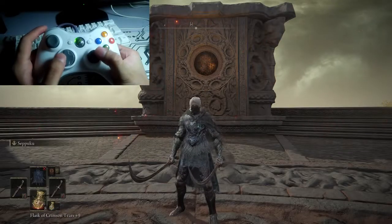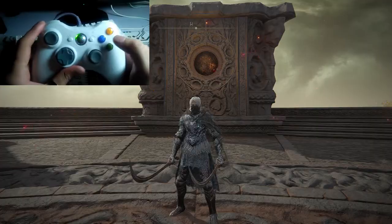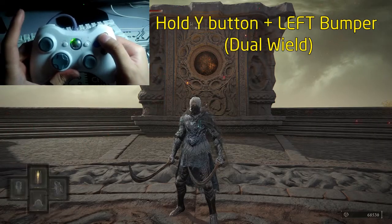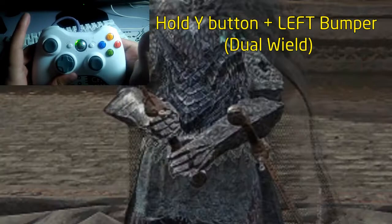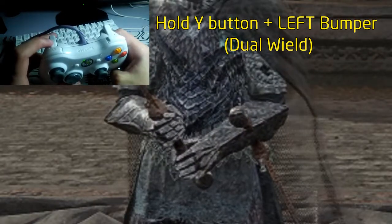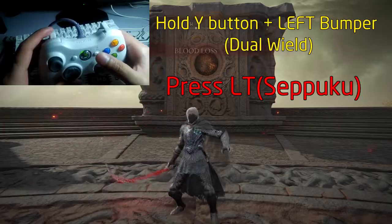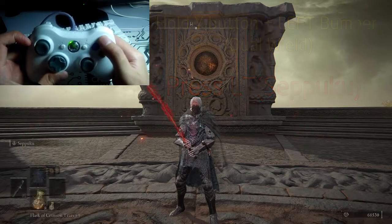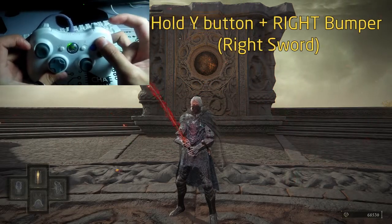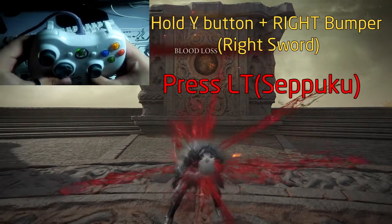Now let's activate both weapons. Hold the Y button, then press the left bumper to dual wield your left sword, then press left trigger to Seppuku. Hold Y button again, then press the right bumper to switch to your right sword, then press left trigger to Seppuku.